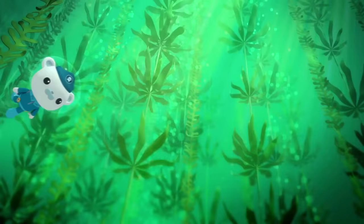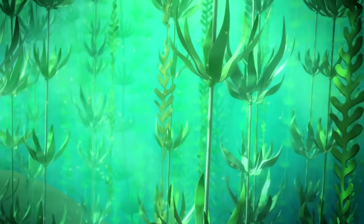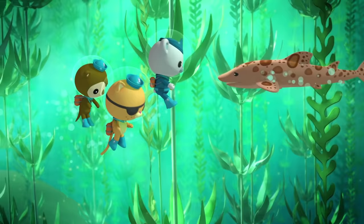Amazing! Giant kelp is the tallest plant under the sea! It stretches up and up so the kelp leaves can reach the sun! Just like a forest on land, a kelp forest is a home for lots of different creatures! It won't be easy to find the Gup Bee in a kelp forest this big, but according to the Gup Finder, we're close! This way! Watch out! There's a big orange shark in the forest!